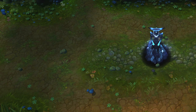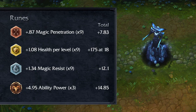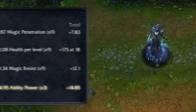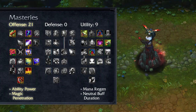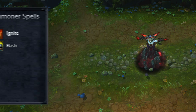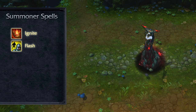When building Lissandra, focus on a mix of magic damage and durability to support her close-range playstyle. For runes, try magic penetration marks, scaling health seals, magic resist glyphs, and ability power quintessences. Try 21-0-9 masteries, taking magic penetration and ability power in offense, with mana regeneration and increased neutral buff duration in utility. Flash and Ignite are great choices for Lissandra, allowing her to secure kills and quickly reposition in teamfights.